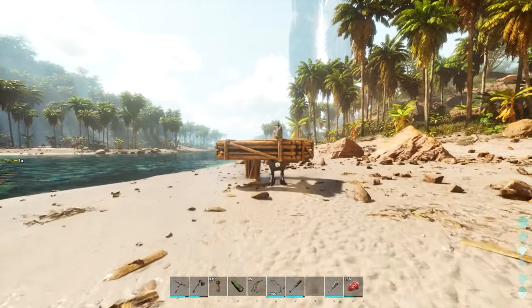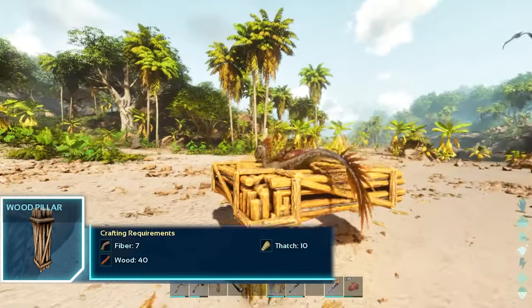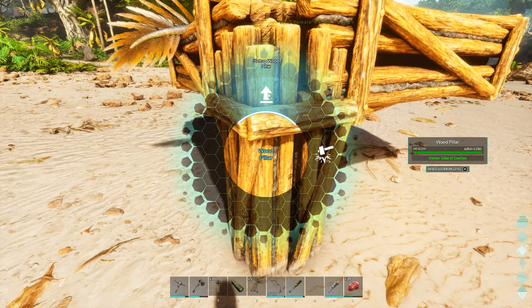In this video I'm going to show you the new trapping meta within Ark Survival Ascended. This is a raptor trapped by pillars. Pillars are going to be a huge cheap way to trap almost anything within the game. So let me go ahead and demonstrate.